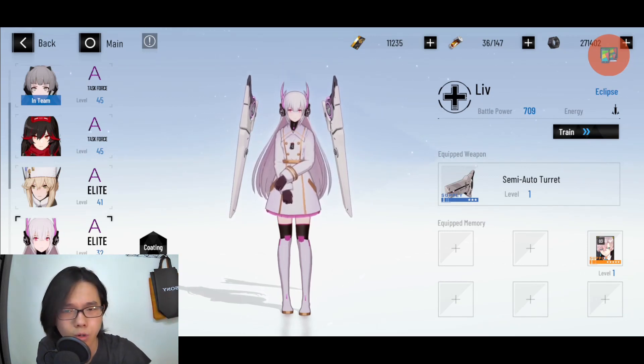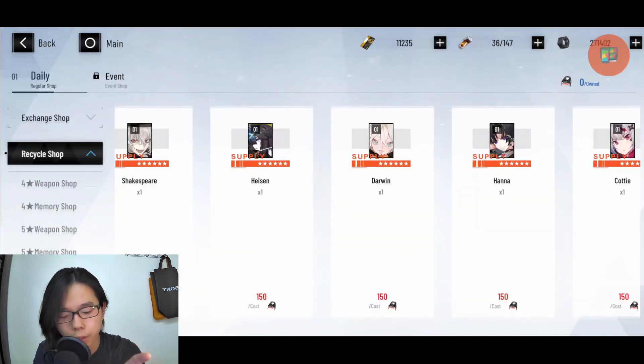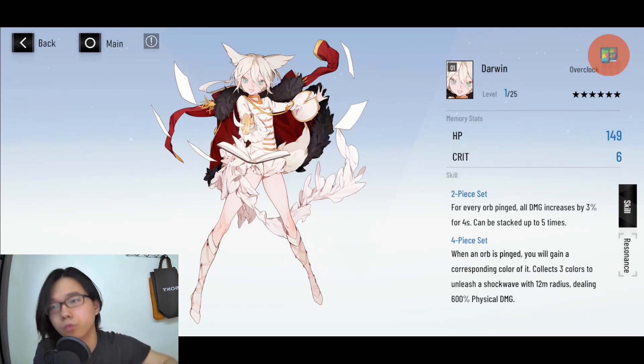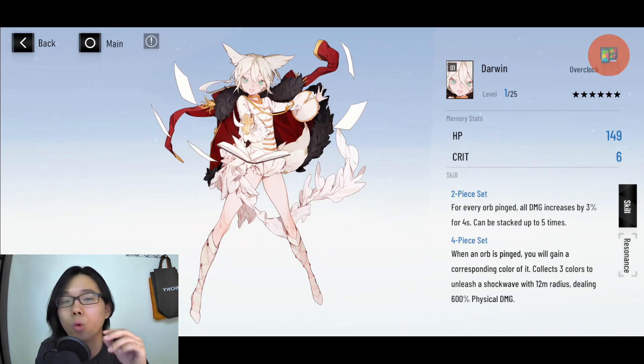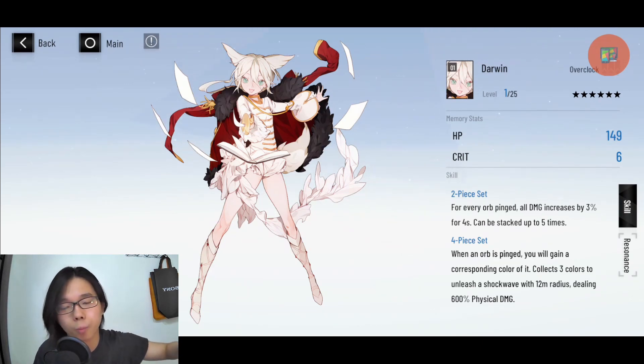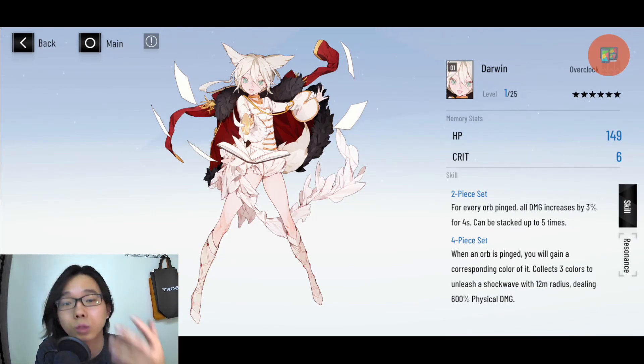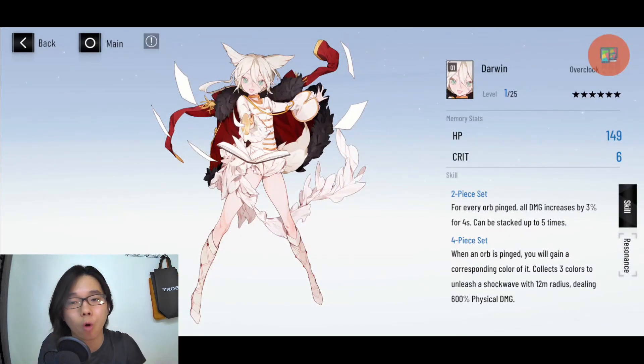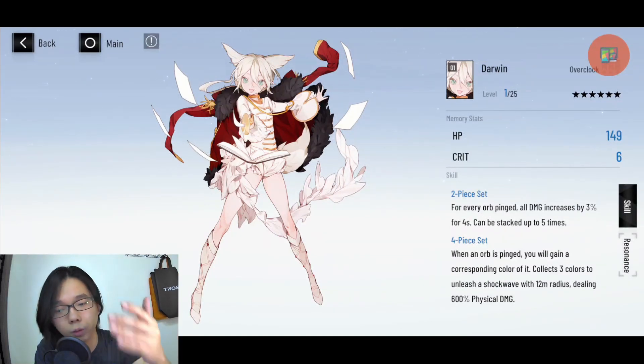The second character is B-class Lif, who functions as a sub-DPS. When you trigger her QTE, she doesn't heal very much, which is why I put her in the sub-DPS category. For her weapon, you can use the five-star weapon you're given or her signature six-star weapon. The recommended memory set is four Da Vinci with two Fabric. With four Da Vinci, you get increased damage when you ping in — that's why Lif is a sub-DPS. You switch her in when your main DPS runs out of orbs and is stuck doing low-damage auto attacks.